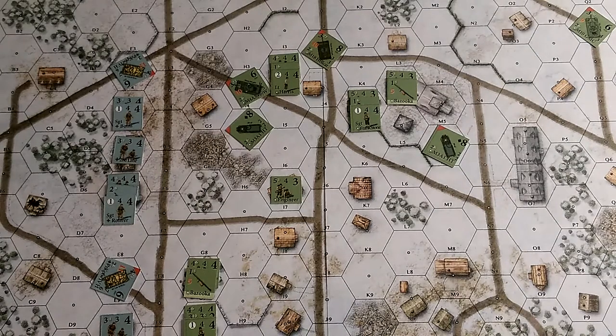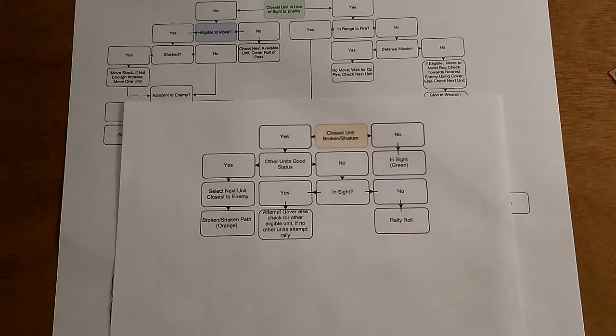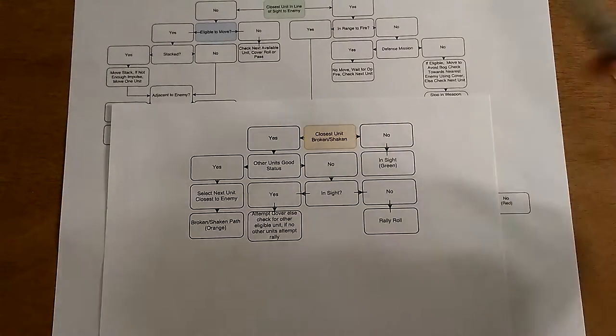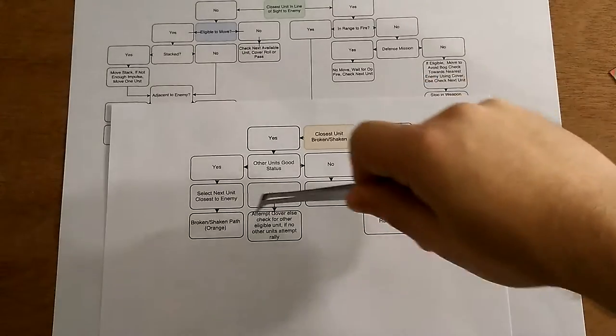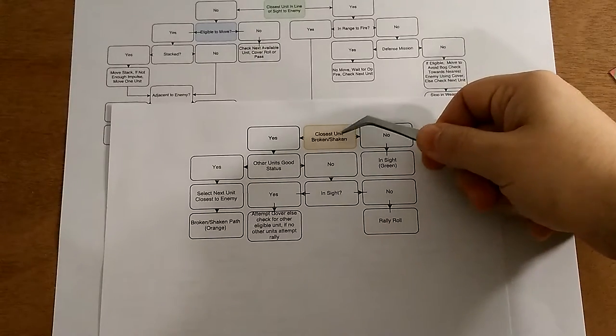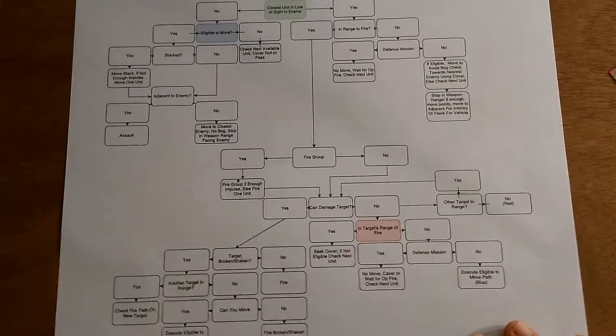I'm going to use my own solo AI system to play the Germans. Old School Tactical is a two-player game, but I have my own solo system using a flowchart. You pick a unit — usually starting with the closest enemy unit to a friendly — and check whether it's broken or shaken, then follow an intelligence path to determine if it should rally. If not shaken or broken, you go to the green insight test flowchart, which has yes/no questions like: is the closest unit in line of sight to an enemy?